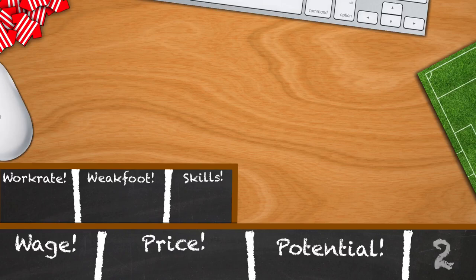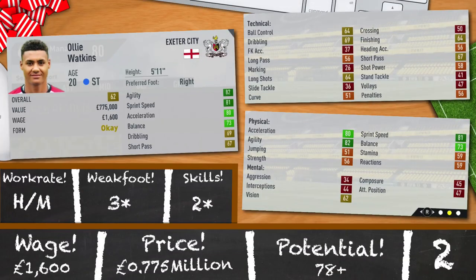And in second, Ollie Watkins. 20 years old, 5 foot 11, 62 rated. 82 agility, 81 sprint speed, 80 acceleration, 73 balance, 69 dribbling and 67 short passing. High/medium work rates, 3 star weak foot, 2 star skills and a potential of 78. A good backup option in my opinion, but sadly he's being completely overshadowed by the best bargain in League 2. He'll take 0.775 million and 1,600 a week.